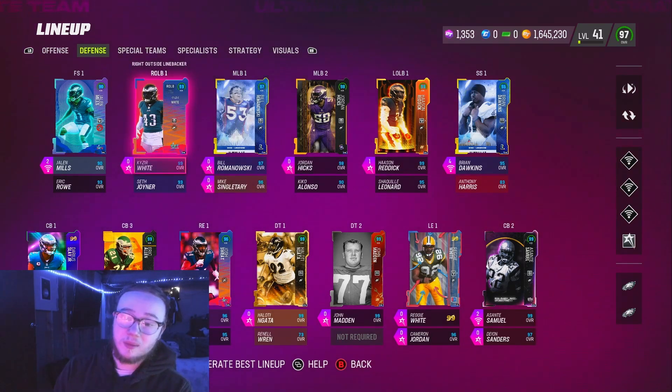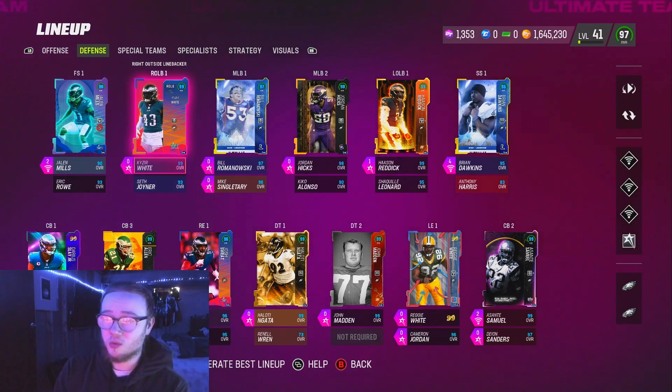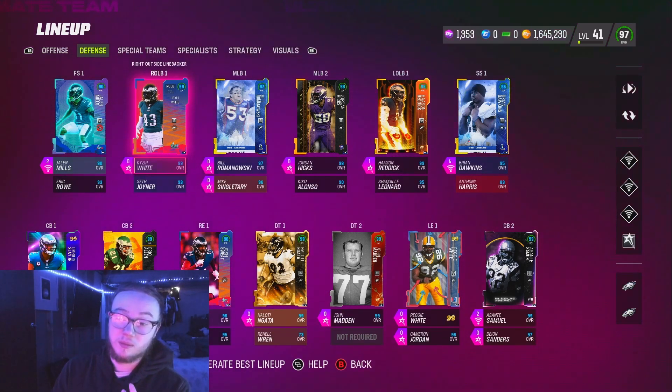Team Diamonds are gonna be coming on Thursday — I'd assume we're gonna get the reveals tomorrow, which is pretty big. I'm about to be up on coins once Patrick Willis sells. You're definitely gonna want to get your coins up because the Team Diamond master is gonna require all the Team cards. A lot of rumors are going around saying it could be Sean Taylor. I could see that — the first master was offense, so this one being a defender, maybe a corner, safety, or DB makes sense. Probably most of us won't have the coins to get him, but it would be a pretty W card.